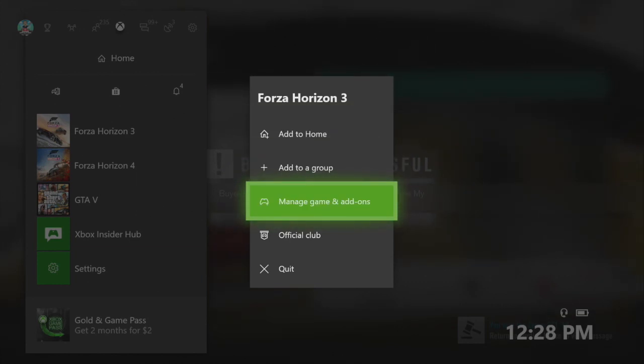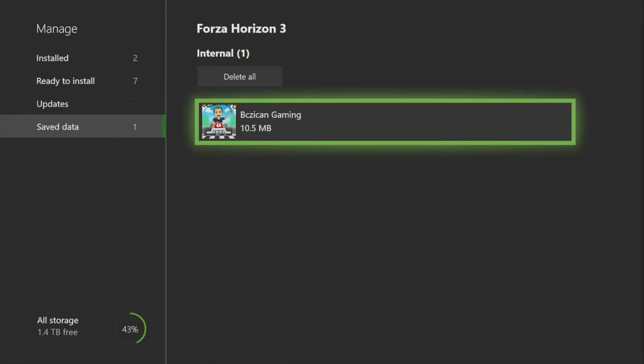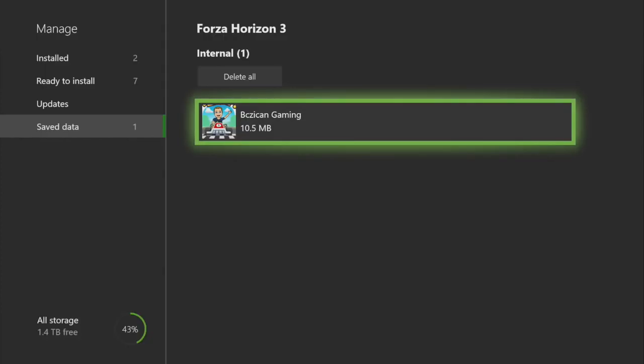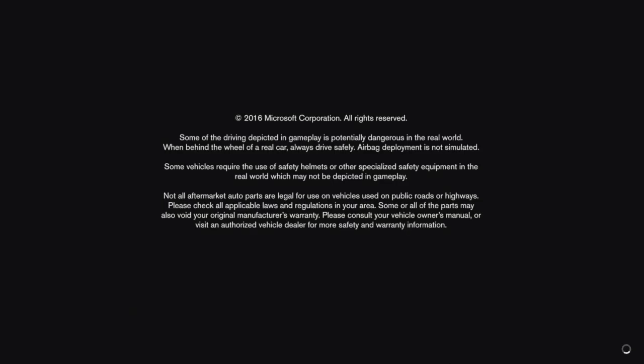So you buy his cars out — don't buy more than 5 or 6 at a time. As soon as you buy them out, you're going to hit the Xbox button, go to Horizon 3, hit your three lines, then go to Manage Game and Data, then go to Save Data, and delete the save data — not from everywhere, just from console only. As soon as you do that, hit B, back out, and go to your main menu on your Xbox, then reload Forza Horizon 3.